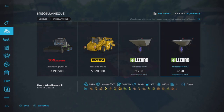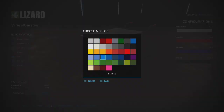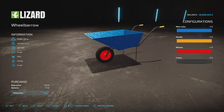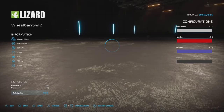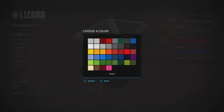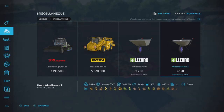Everything else is the same — they're both the same other than capacity and appearance. We do have color options here, so you can see it's $5 to change the colors. You can customize wheels, frame, and main color. Same with the new one — you have your choice of colors, some nice greens and so forth, and the handle, wheels, and frame work the same all around.